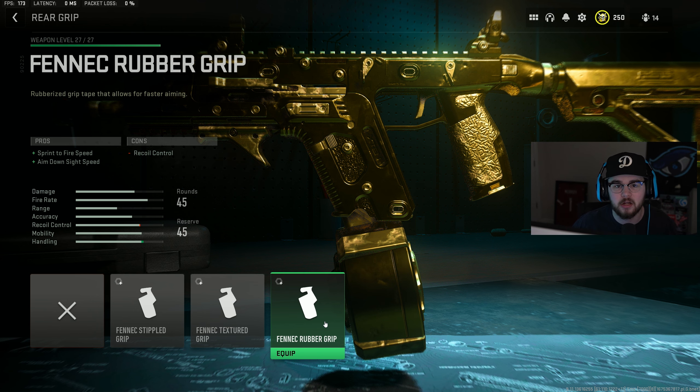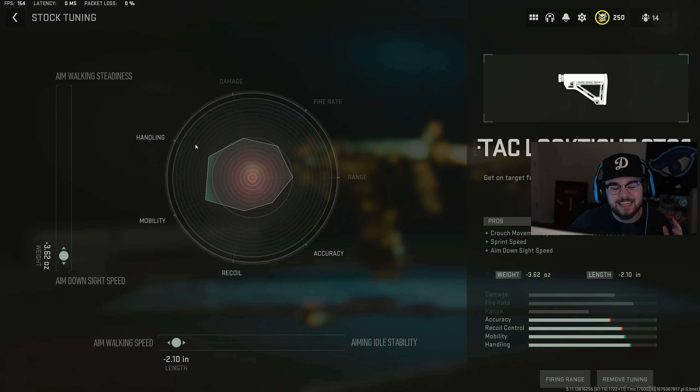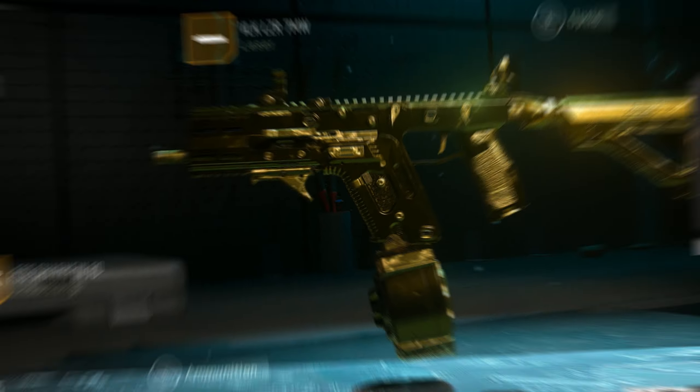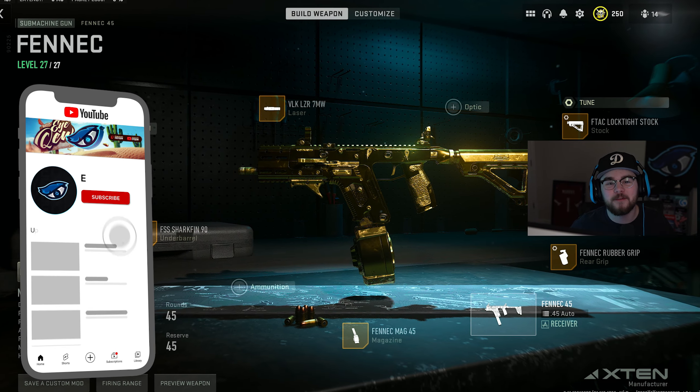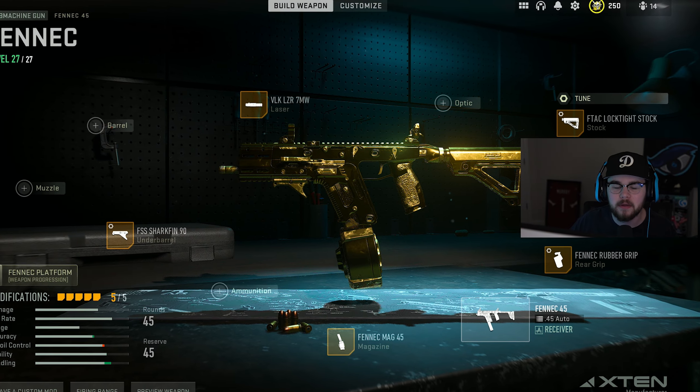For tuning: the FSS Shark Fin 90 is tuned for recoil stabilization and aim walking speed. The Loctite stock is tuned for ADS speed and aim walking speed. For the rear grip, I tuned for ADS speed and sprint-to-fire speed. That's the full build for the Fennec 45 in Warzone 2 Season 1 Reloaded.